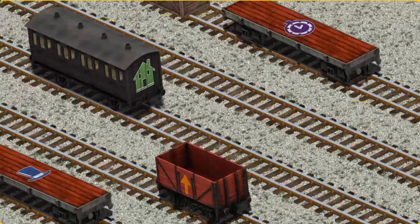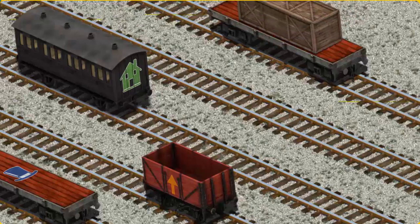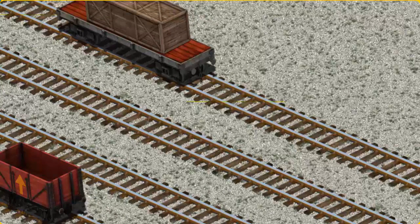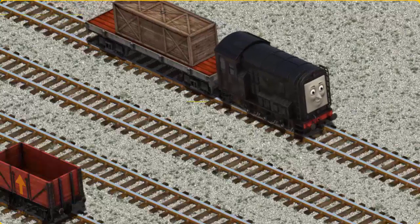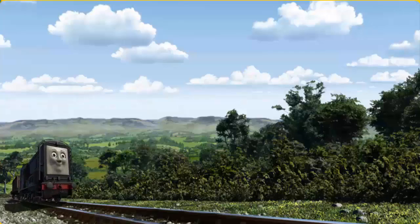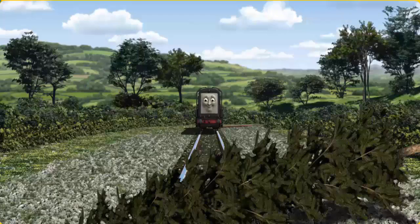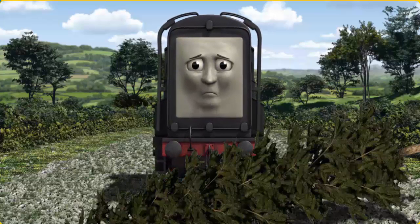Help Cranky find the red flatbed with the picture of a clock. There you go. Diesel went through the countryside. Suddenly, the tracks were blocked. Diesel had to stop. He needed to go a different way.